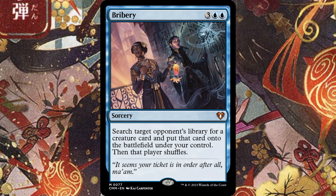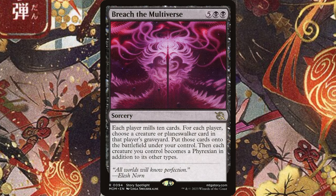Or you could just top out with big spells and try to copy them. Getting multiple copies of Bribery, Expropriate, or Breach the Multiverse can take down the whole table. Personally, that's my favorite way to build Spellslinger decks — I love going over the top with crazy big instants and sorceries.